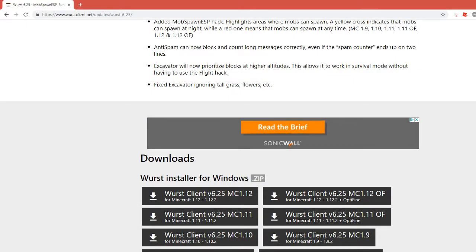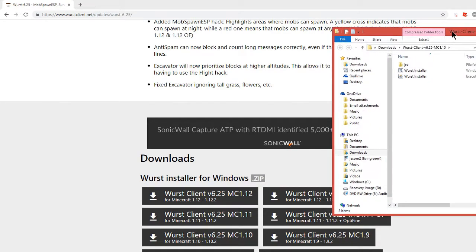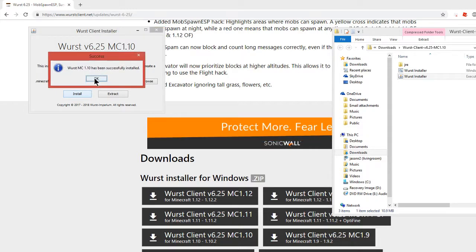Once that is done installing, open up your Worst client 6.25 and press the Worst installer. Once up, just press install and once it gives you the message that Worst MC 1.10, or whatever version you decided to download, has been successfully installed, it means you've done this correctly.